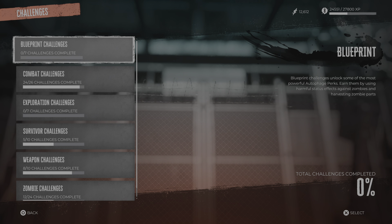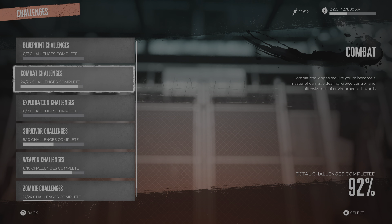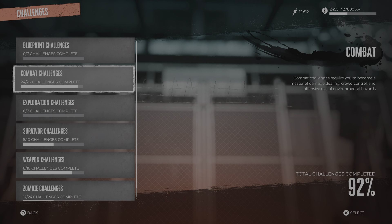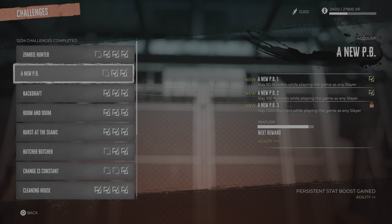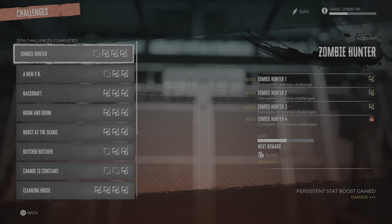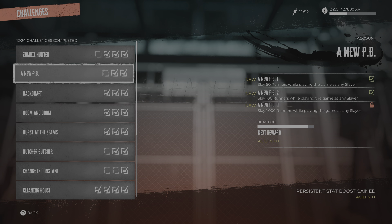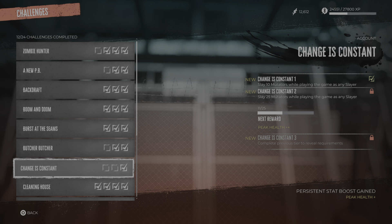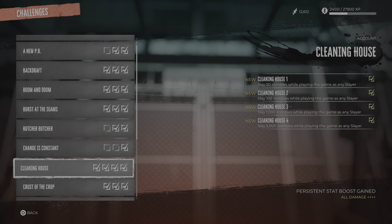The challenge menu — this is really important and it may not be immediately obvious. There are various challenges which provide various bonuses. If you kill a certain number of zombies you get boosts to damage; you do the challenge and you get boosts to agility, health recovery, defensive bonuses, and offensive ones — straight up increases to damage. As you play through the game you get rewarded for killing lots of zombies, so it is worthwhile to go out of your way to kill them whenever you see them. Eventually you'll be rewarded with big bonuses.